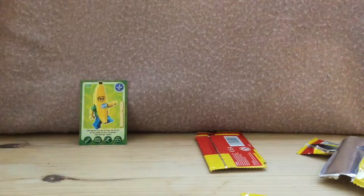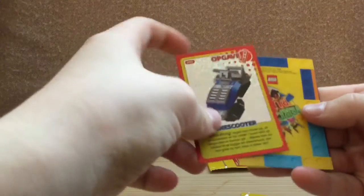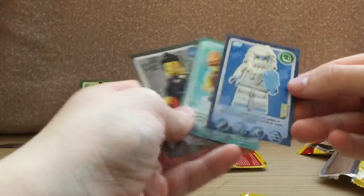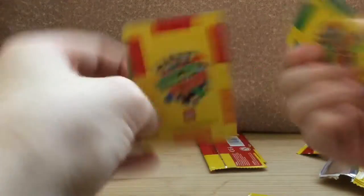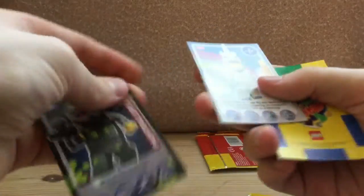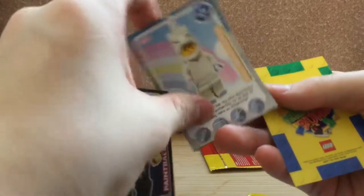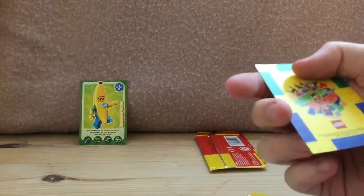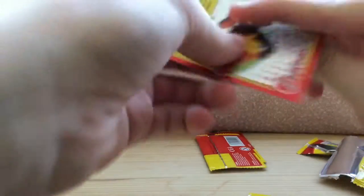We have snow scooter, surfer girl, yeti, mechanic, toucan, paintball player, unicorn girl, pig man — pink guy.